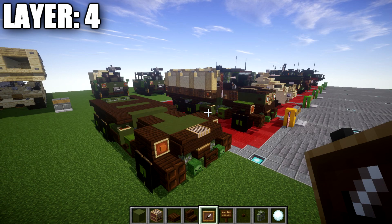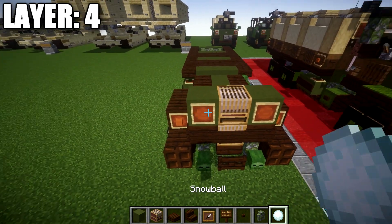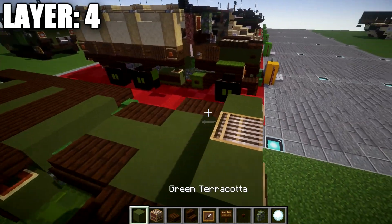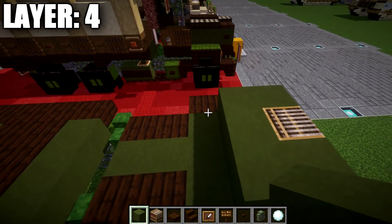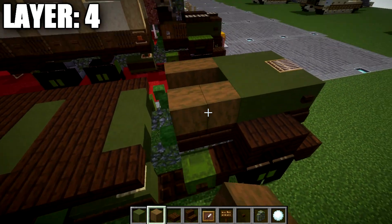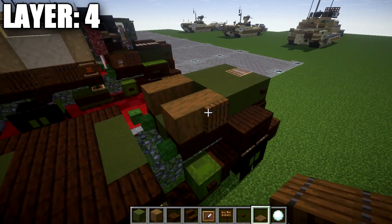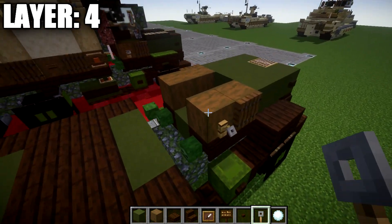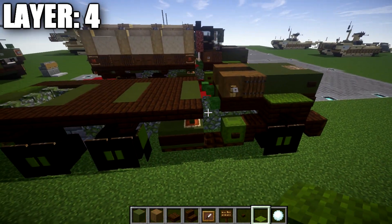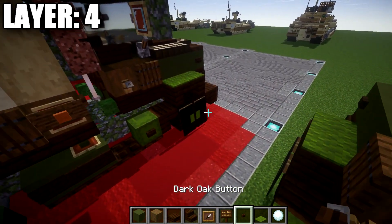Moving on to layer number four. For layer four, place a loom on top of this one right here, followed by a green terracotta block to both sides. Item frames come off those blocks with snowballs in those item frames. Also place a dark oak button to both sides of those green terracotta blocks. Place a row of three green terracotta back, followed by a second row of three. Take stripped spruce wood and place one, two to both sides. Coming off the first one, place a spruce wood trap door, then a trip bar hook directly after. Take green carpet and place it on top of these dark oak upside-down stairs.